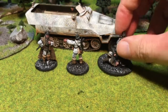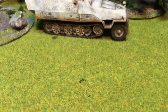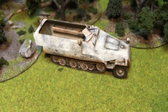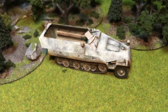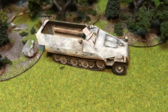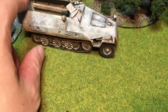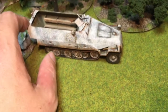So let's take a closer look at the Hanomag — let me just move these guys out of the way. The Hanomag was the Stukafus version from Tamiya. It was relatively easy to do — I basically airbrushed it black, primed it black, did the dark yellow, did the camo.